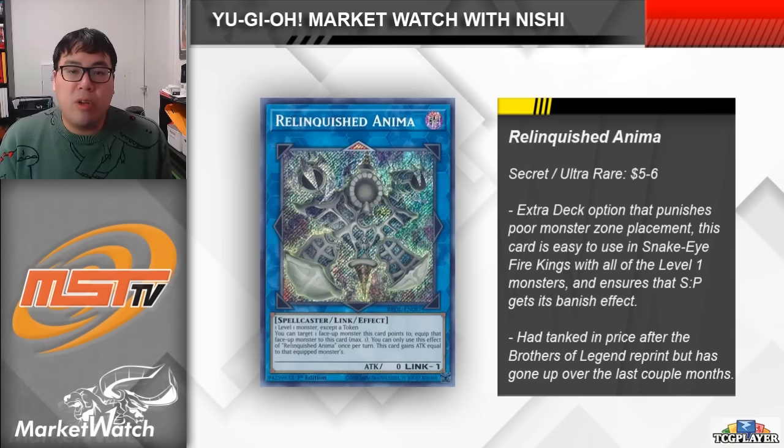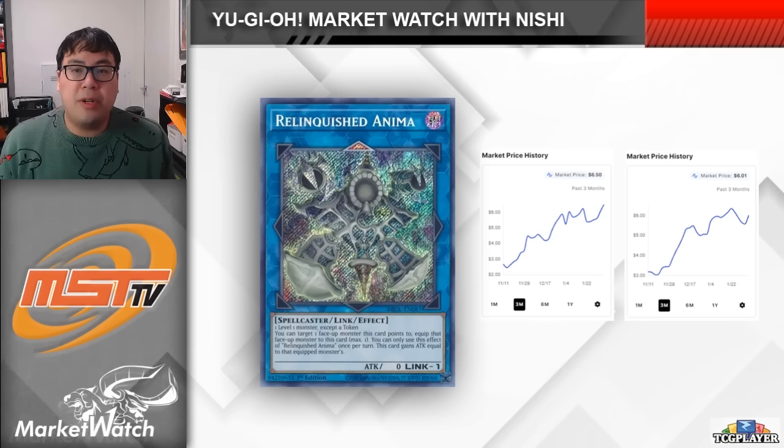It's also worth noting that it's an extra deck monster that can help to ensure your SP Little Knight gets its additional Banish effect. And of course, with all of the level 1 monsters being used by Snake Eye strategies, bringing this card out is actually pretty easy.